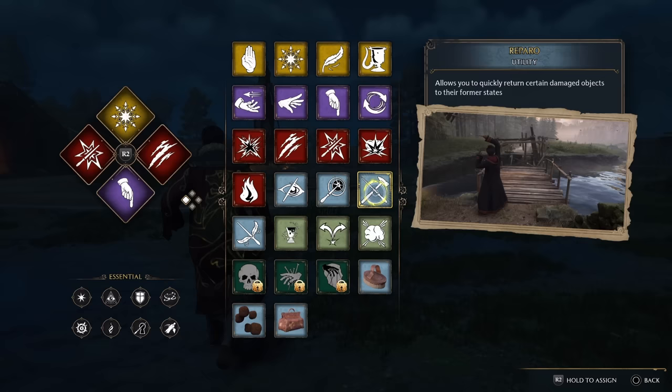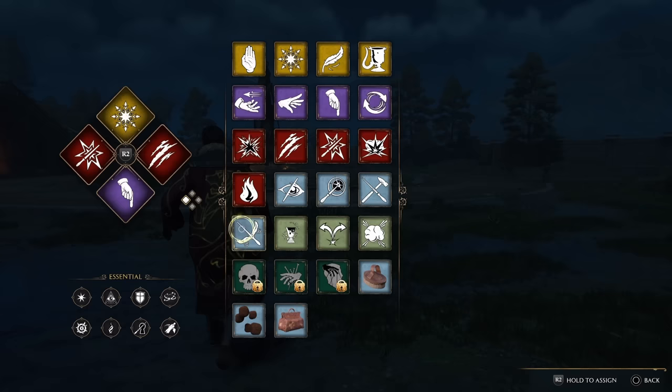Usually it's a very specific instance where a puzzle or mission requires you to repair a specific object in the game — not always, but that is what I found more often than not. Moving on to number 27, we have the Basic Cast. This is one of the first spells you learn in the game.